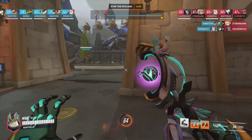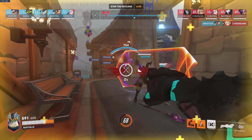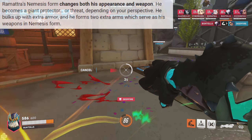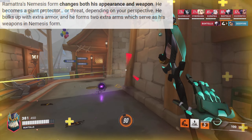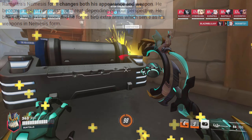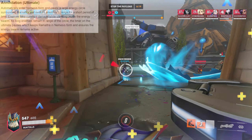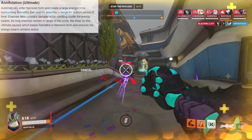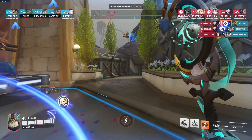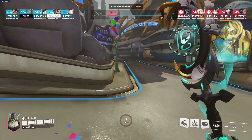I kind of just threw it out there and wasted it — not really too happy with that. Let's talk about Nemesis form though. This dude is insane; he just punches forward with four arms and does so much damage. It's destructive. I'm really happy with that. The ability Ramattra has — once it's time to press Q, we're pressing Q, hitting that ultimate, using all four fists. But sadly we destroyed everybody pretty much instantly, which means the ultimate goes away pretty much instantly.